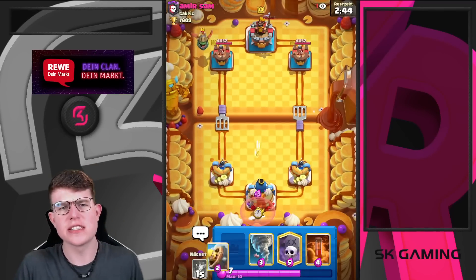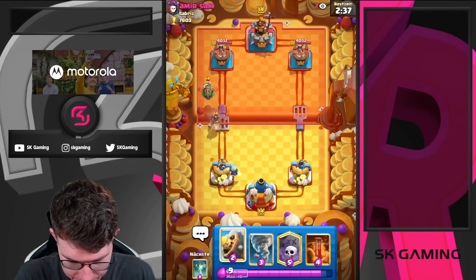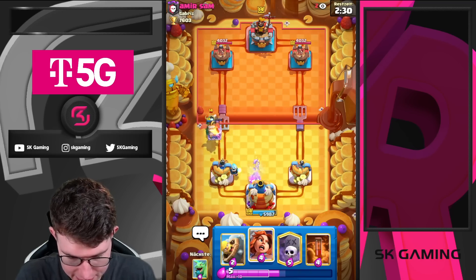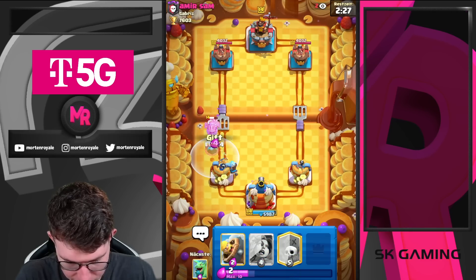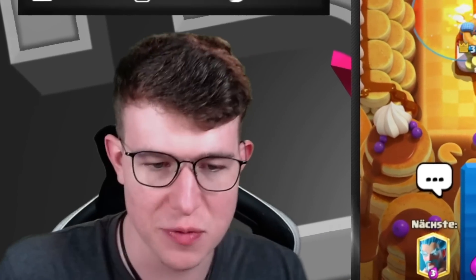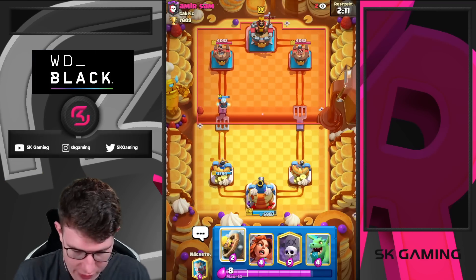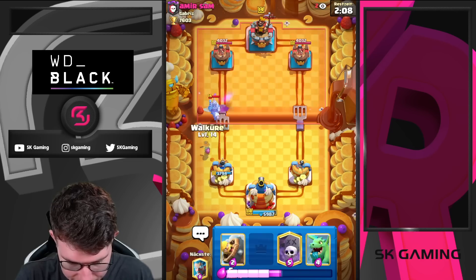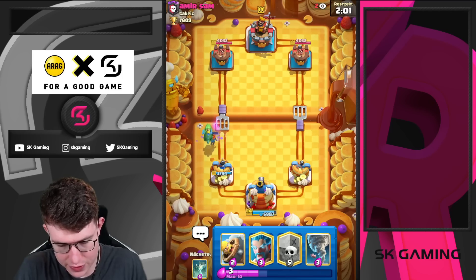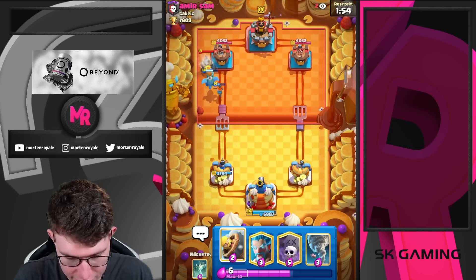Here we go - our opponent starts with an Inferno Dragon in the back. Responding with Ice Wizard in the back. Managed to activate King Tower flawlessly. Playing Poison as a prediction in case he goes for a freeze - and we got the prediction right. This is important - this is why we play Clash well, because we want to have success. Decent start with King Tower activated. Playing Valkyrie, Baby Dragon to hit all the bats. Thinking about going in for a Graveyard.